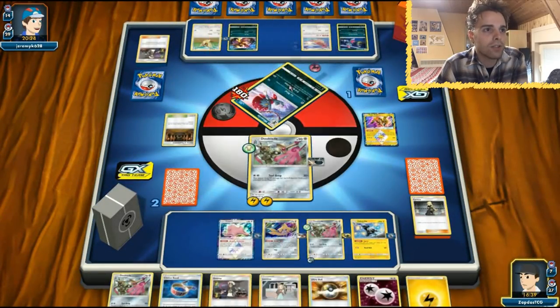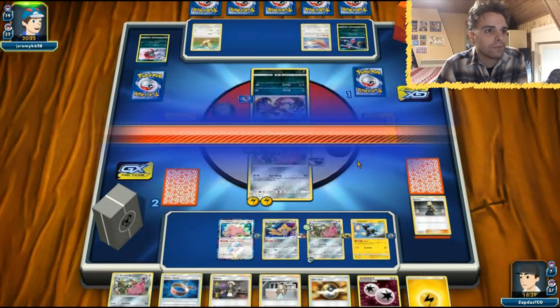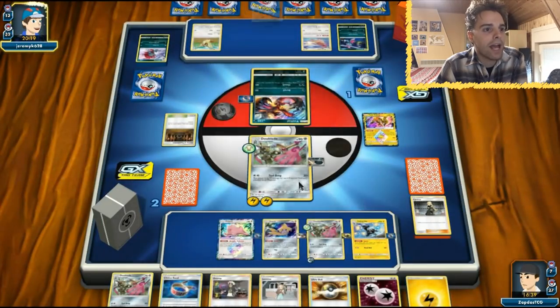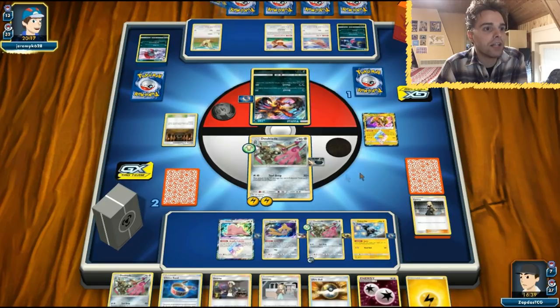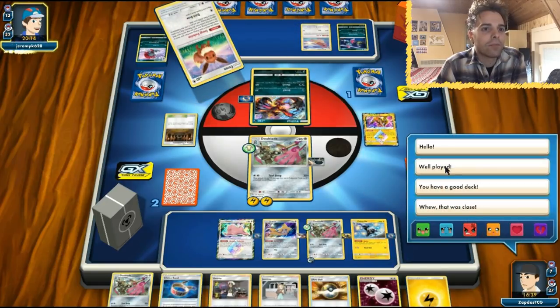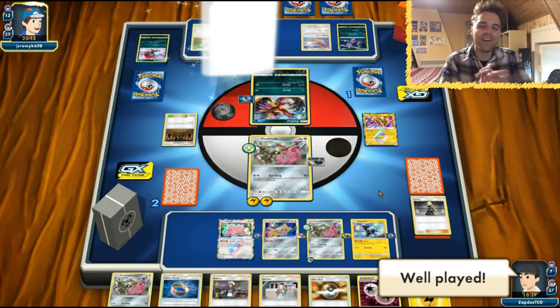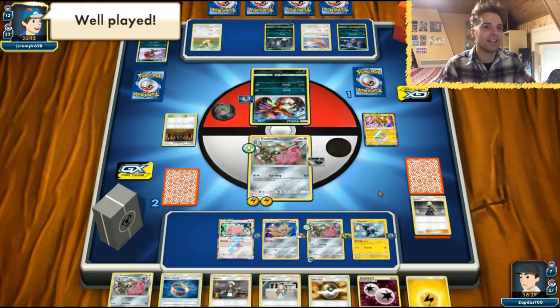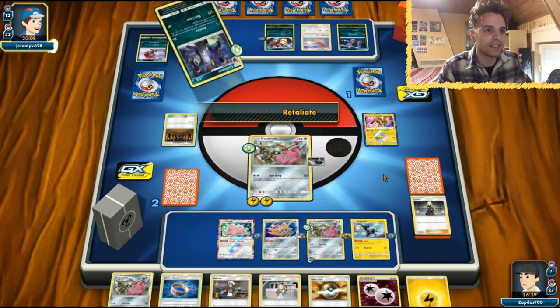This deck does show potential though. Weavile and Pidgeotto. Tool Drop — it is not hard to get a Tool Drop attack every single turn and the damage output is ridiculous. Here comes the Retaliate, and we're gonna see Wild Play because Umbreon is very nice — gives me a lot of inspiration. Weavile destroys decks with a lot of abilities.